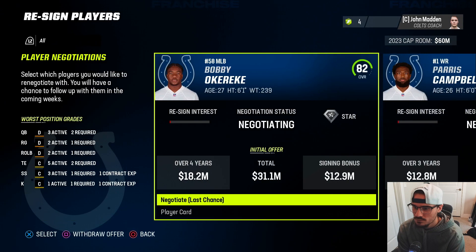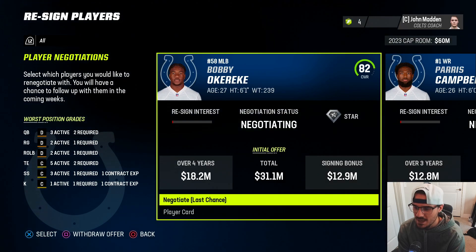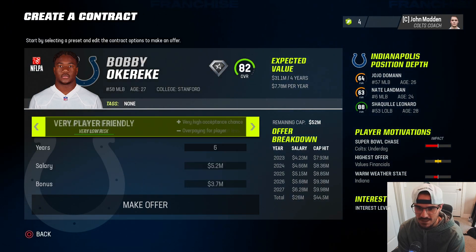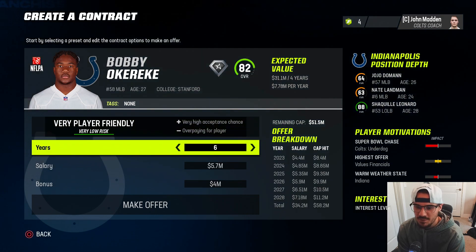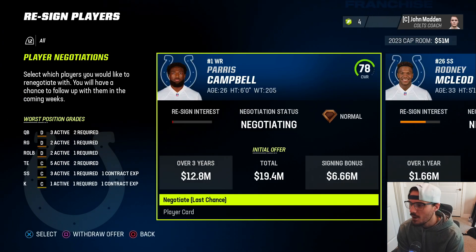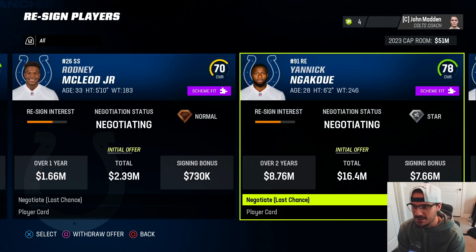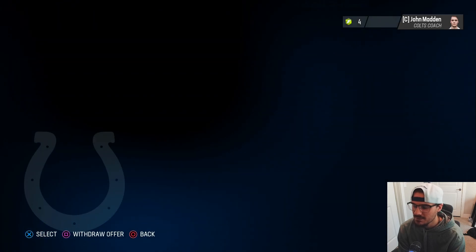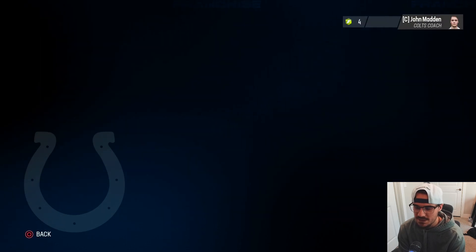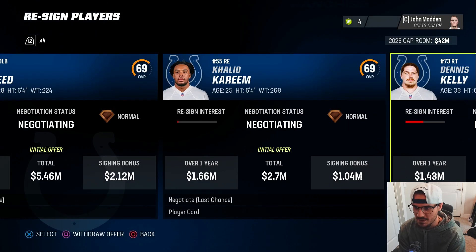Looking at players to resign - Okereke wants a lot of money. I'm going to give him a five-year player-friendly deal and he's coming back. Paris Campbell doesn't want to come back so I'm not signing him. Ngakoue - I'll give him a two-year player-friendly deal at about nine million and he's coming back as well. Those are probably the only people I'm going to bring back in re-signings.